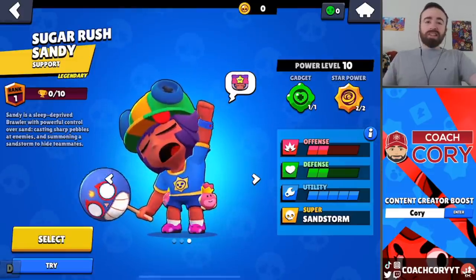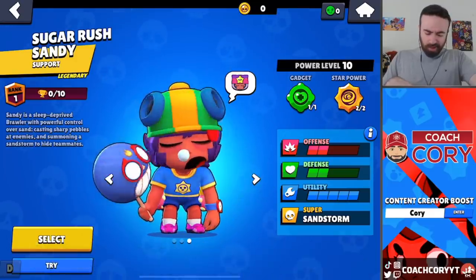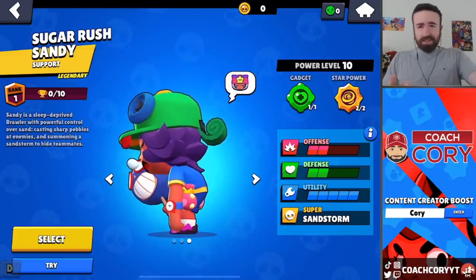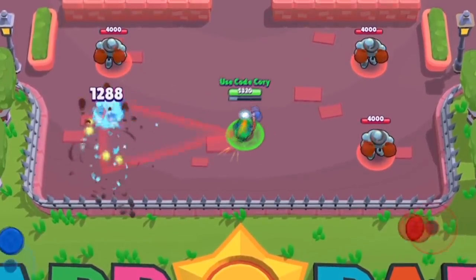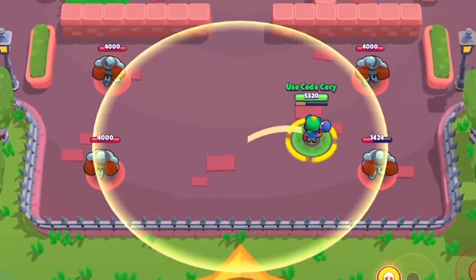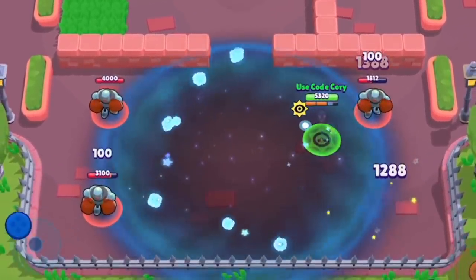Next up, Sugar Rush Sandy. This skin is going to be 80 gems. Here's a little 360 view — his lollipop is huge. He's basically like a wannabe Leon with Rosa. He's playing to the kid stereotype that he is. Anyway, here's the skin and its animation — it does have a bit of a different attack animation, kind of like El Primo heads. Here's the super: you throw it down and it does actually look pretty different — they're like clouds that are El Primo heads. Kind of weird but alright.